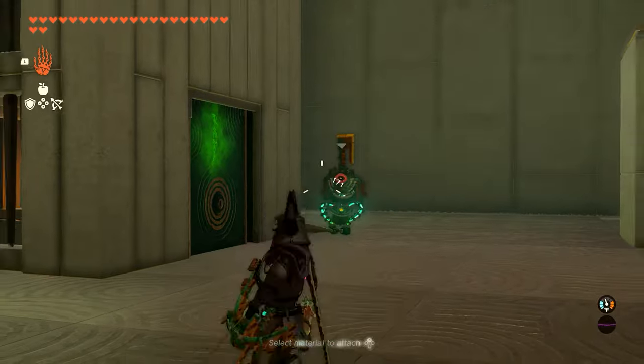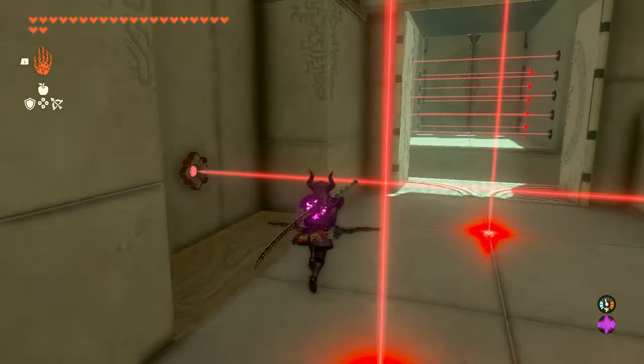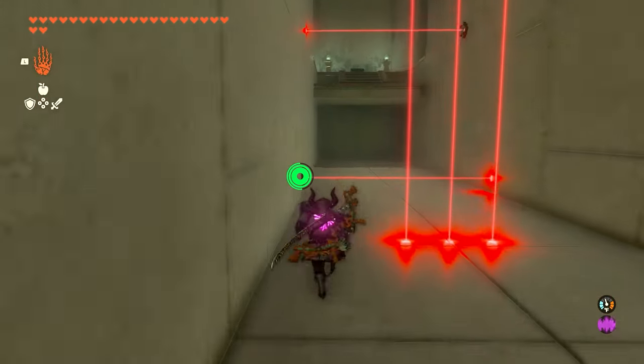We'll take out the one on the left, take out the one on the right. And we're going to go back into the room with the lasers and we're going to purposely run into them, and they're going to open up this little secret passageway underneath.